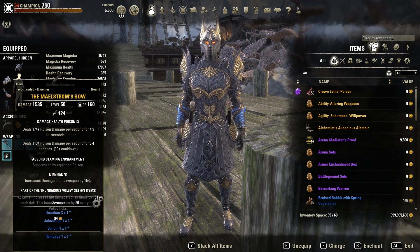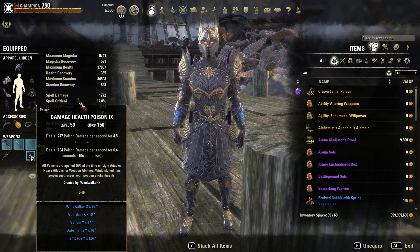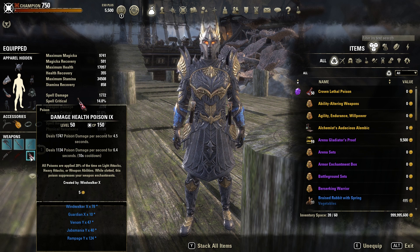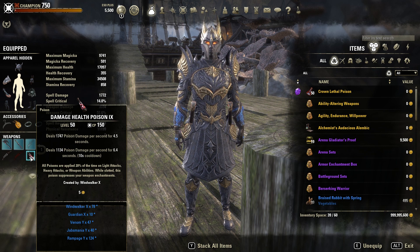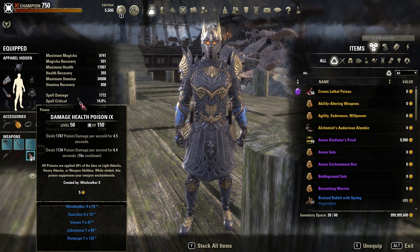On the back bar, the Maelstrom Bow is still the best option. You want it with Damage Health Poisons, but keep in mind there's still a bug where they don't stack from several players on one boss — if that's been fixed I'm unsure, so let me know in the comments below.